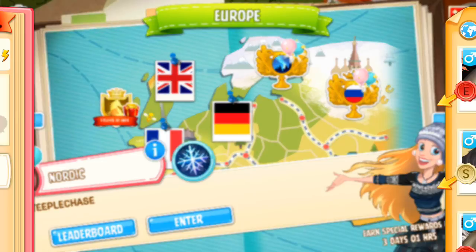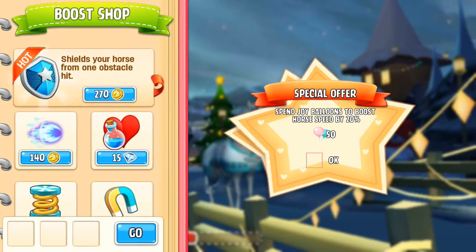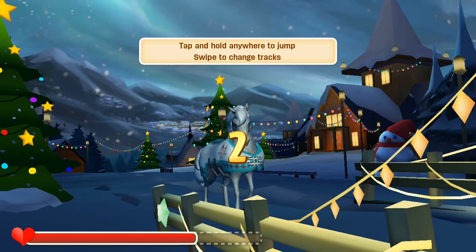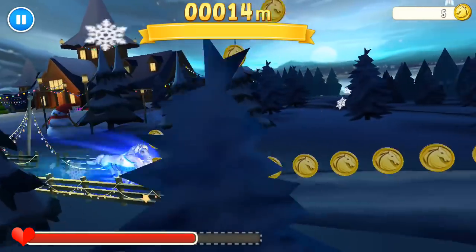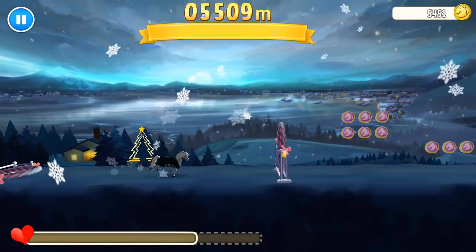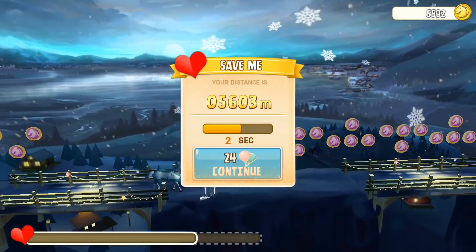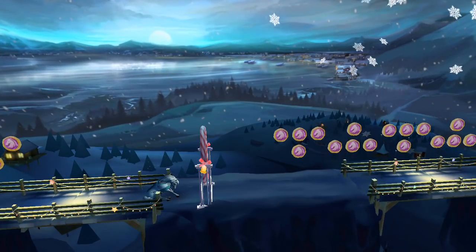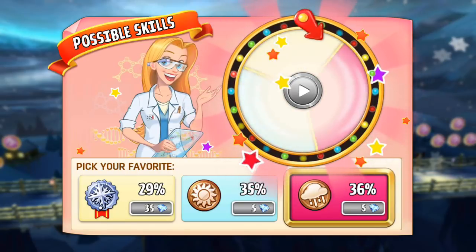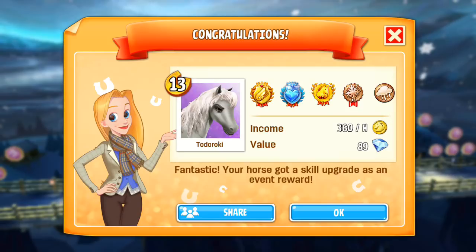I'm going to do the Nordic now as well — this is going to give a weather skill. I'm going to bring Todoroki again, and hopefully get an upgrade on the Ice Runner. He doesn't have a secondary skill yet, so what I really want is him to get an upgrade on Ice Runner. He got Thunderhoof — that's absolutely fine, because now he has a secondary weather skill at the very least.